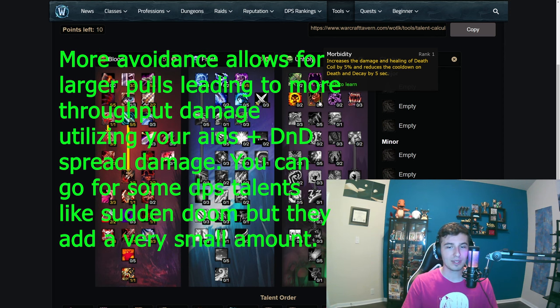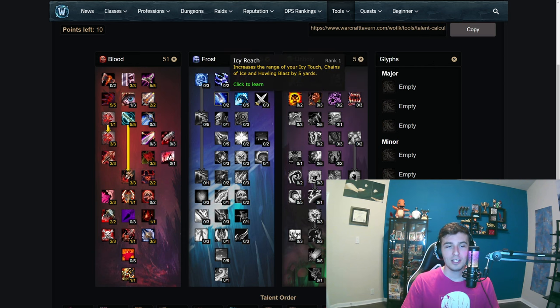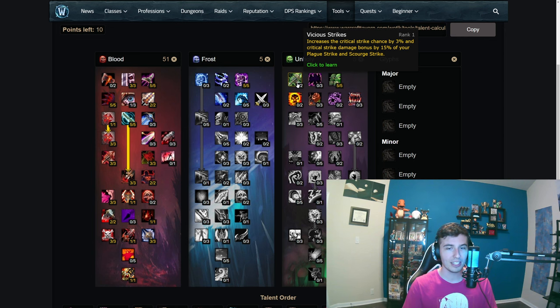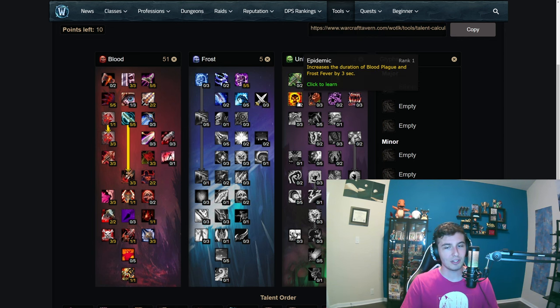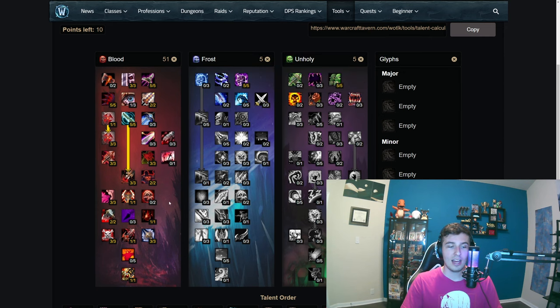You don't really need Morbidity — it gives shorter cooldown on Death and Decay and more damage on Death Coil, but you're not Death Coiling a ton. There's also a hit-on-spells talent, but since we're already getting hit for melee you don't need it. The plague strike and scourge damage talent is also skippable since you barely use plague strike and don't have scourge. Epidemic could get points but you're just refreshing with Pestilence. I would just go with more mitigation, but if you want more damage you can swap some points for Sudden Doom.